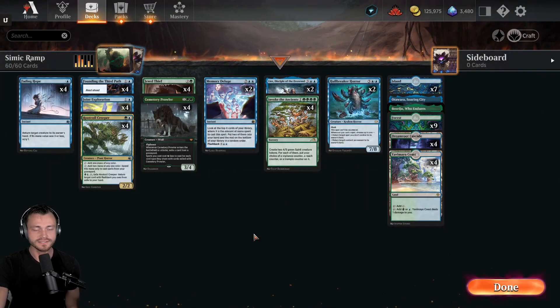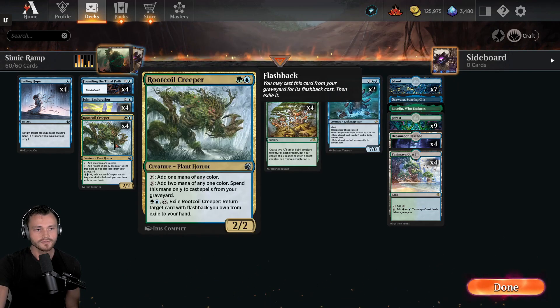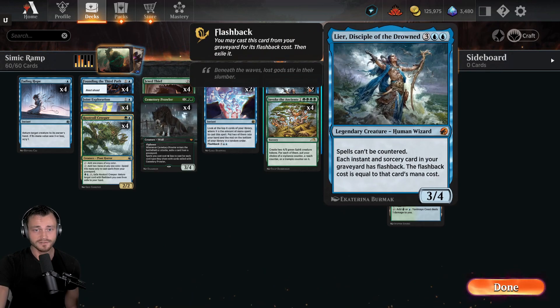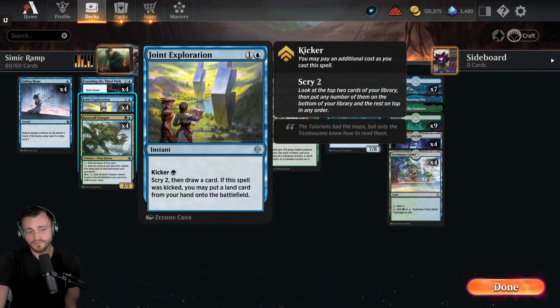Welcome to the post-game deck tech. So the deck is missing a couple tools right now - I really missed the four mana 3/4 turtle which helps ramp you, puts a body on the battlefield and helps ramp at the same time. The core of this deck is around Invoke the Ancients - five mana, drop two 4/5s onto the battlefield, which can completely stabilize and put a lot of pressure on your opponent. To support that we have ramp in the form of Jewel Thief, sometimes Cemetery Prowler if you can pick off a sorcery from the graveyard, Root Coil Creeper, and even the new Growth Spiral-style Joint Exploration - two mana instant, scry one and draw a card. If kicked you can put a land from your hand onto the battlefield - not quite as good as Growth Spiral but plays really well with Lier where you can flash it back later to keep drawing cards and ramping, or even Hullbreaker Horror to combo off. I liked it - I'll be curious to see if anyone can find a build where this is really powerful, but it was just fine today.